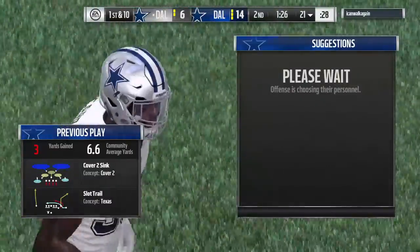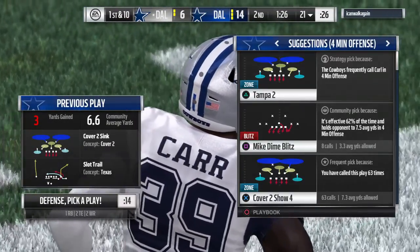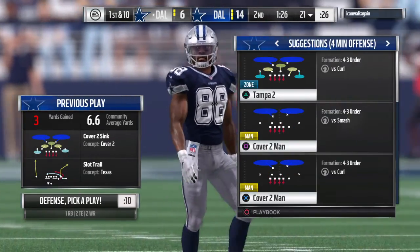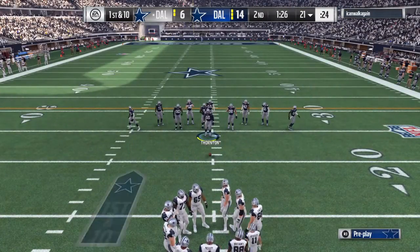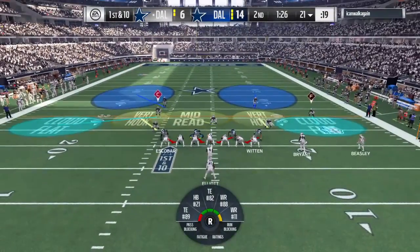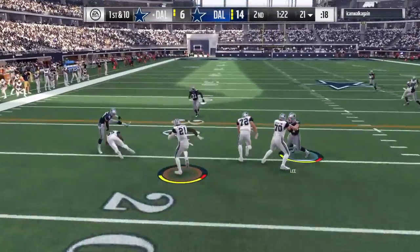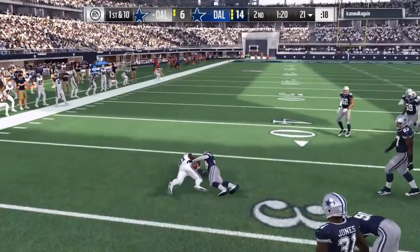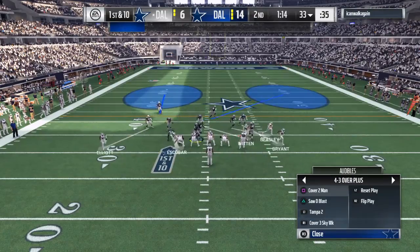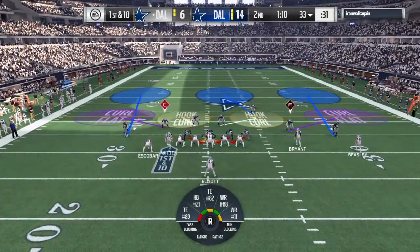They've got to look at that play sheet and go to a spot they haven't gone before — time to shake things up to try and get this offense moving. You look at what you've called before, realize it hasn't worked so well, go to something else. Maybe try and find one of those special plays from one of your better players and hit something big. They set up the screen to Elliott — a strong run — and he's going to get this one across the 30-yard line. Twelve yards on the pickup, and it'll be first down Cowboys.